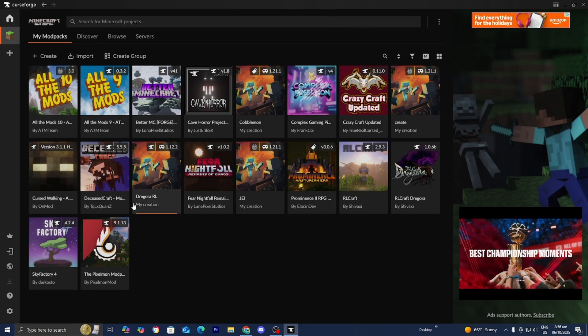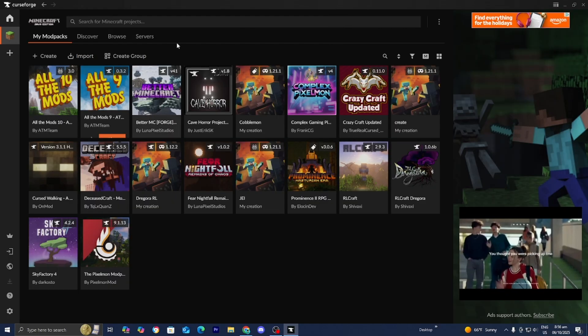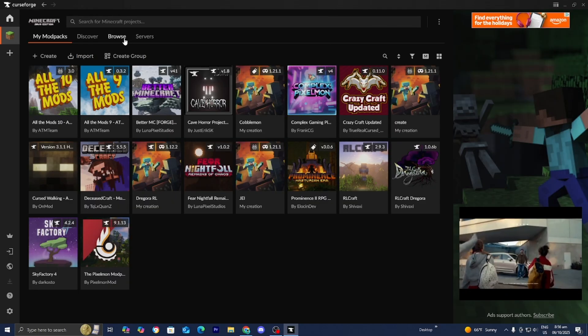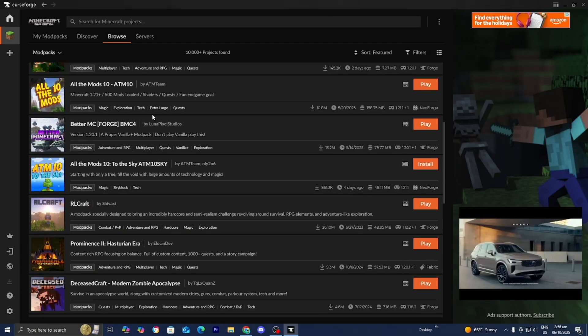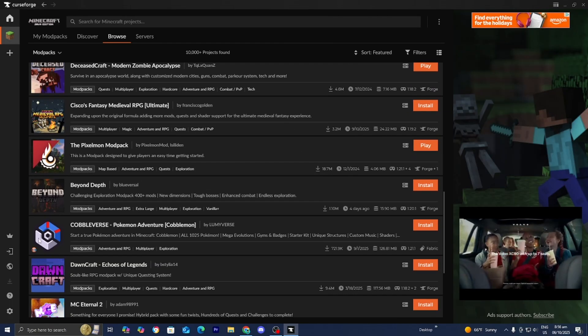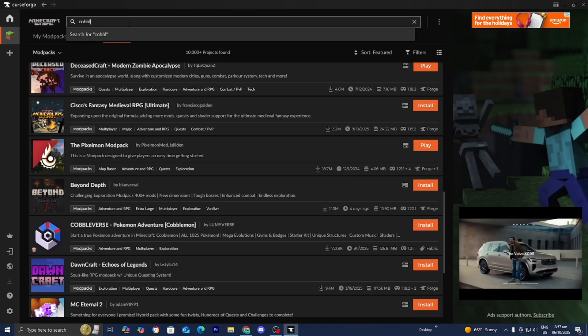As you're able to tell, I already have a bunch of mods and mod packs installed, but if you just downloaded it, it is going to be empty. All you want to do is go ahead and select Browse. From here, you can scroll down and you should be able to find Cobbleverse right over here.